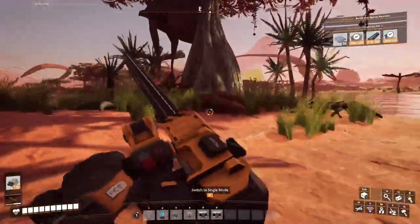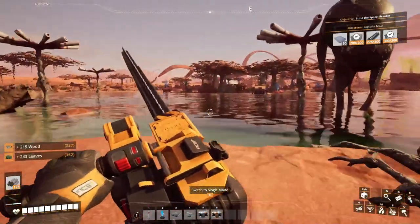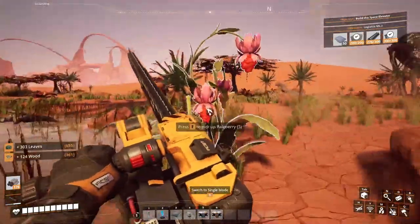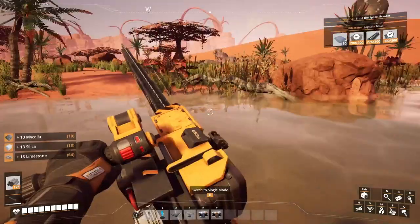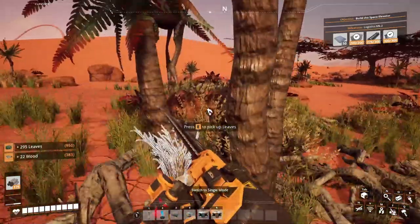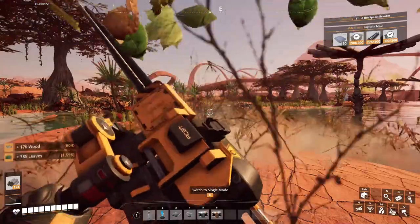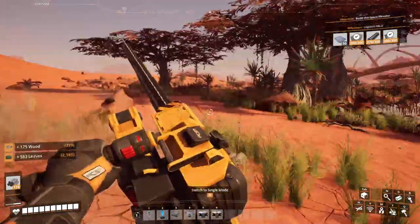I'm gonna harvest this tree on this island. There's something in the background I want to check for sure. Let me pick this fruit and cut this thing. This chainsaw is a miracle compared to picking up things by hand. I really like it — 'area clear' is very beneficial and useful.